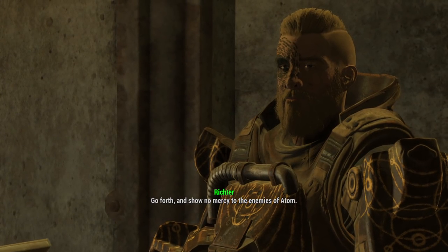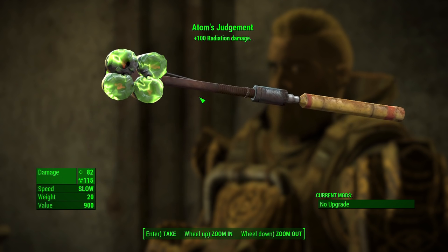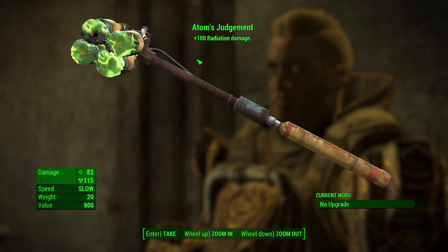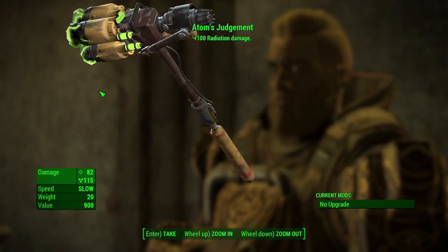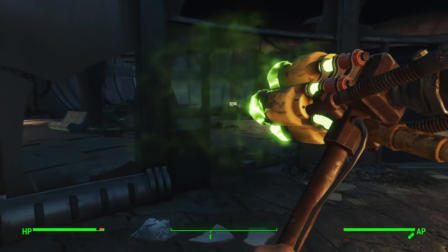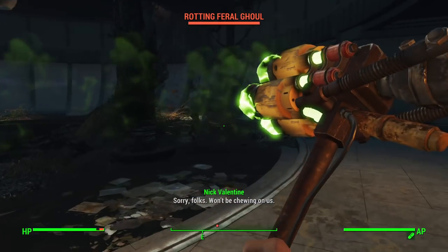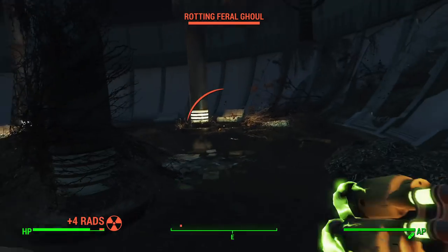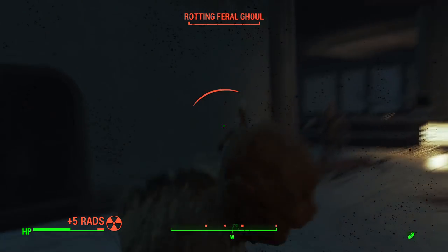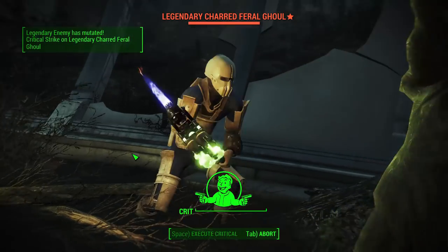Upon returning to Grand Zealot Richter and turning in the quest, he will give you the Adam's Judgment, which is basically a sledgehammer with fusion cores wrapped together. It's got this green radiation effect hanging on it — it looks really cool. With six strength and zero ranks of Big Leagues, this weapon deals 82 damage with slow swing speed. However, normal weapon damage and radiation damage can get up into the 300s with maxed out Big Leagues and higher strength. The Adam's Judgment unique modifier adds 100 additional radiation damage, which also seems to scale up with Big Leagues and strength.